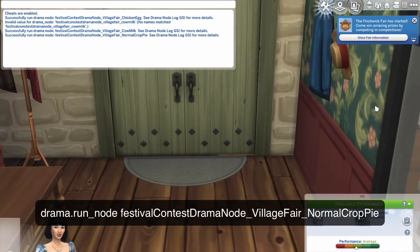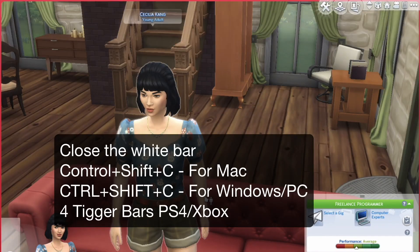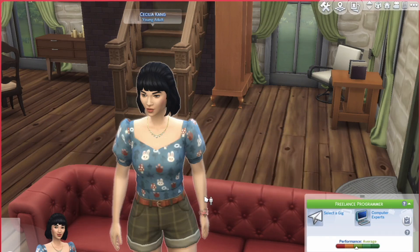And there we go, it's on the right too. To close the white bar, press Ctrl+Shift+C. That's all for today! There are two more cheats — the Llama Wool one and the Giant Crop Pie one — and those will be in the description below. The cheats shown here will also be in the description. If you have any questions please comment below. I hope these cheats work for you as they worked for me — see you guys next time, bye!